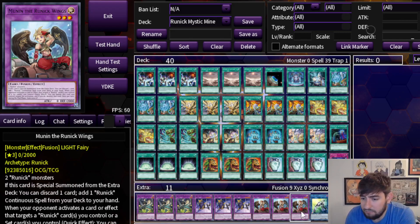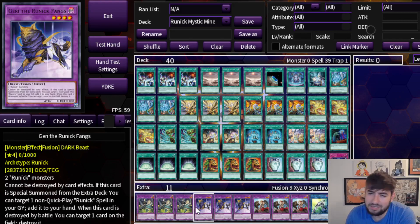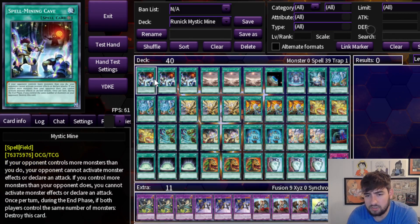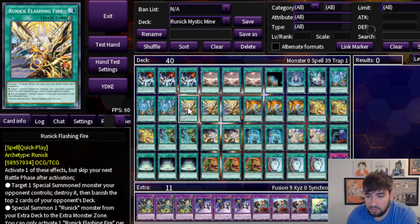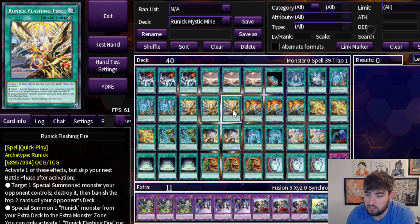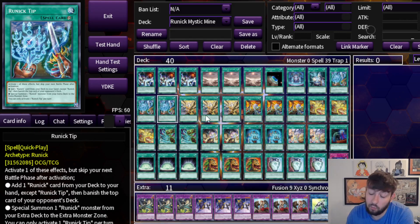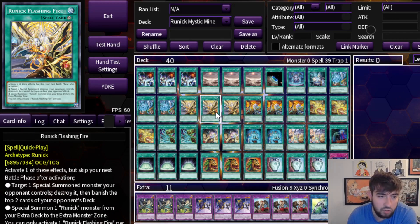I wouldn't expect to go into the extra deck very often in this deck either, because if you put a monster on the field, how do you clear it? Although theoretically, in a specific scenario, you could summon one, attack into something to clear it, and then put your opponent under Mystic Mine. I like that these cards inherently play going second. The best ones are Tip, because it searches any of the others; Flashing Fire, which just destroys a special summon monster; Freezing Curse, which negates any monster on the field; and Runic Destruction, which just pops a back row. Really solid utility there. Some of the other ones are more mill cards, but those are the four main quick plays that give you good coverage and help you play going second as a Mystic Mine deck — baiting interruptions and negations so you can resolve your Mine in the first place.